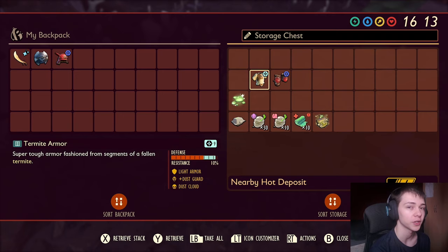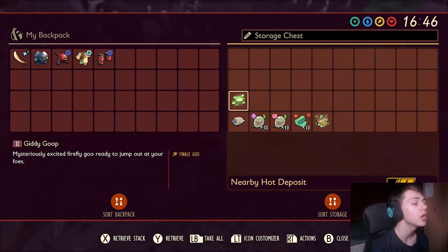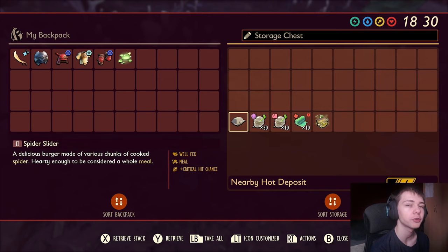The Trinket we have is the Giddy Goop — my personal favorite new Trinket in the game. You won't be able to use this if you're playing multiplayer, however, because it will actually hit your friends. If you are playing multiplayer, I'd probably use the Fresh Mint Trinket if you have it, or go for something like Thor's Pendant. For the meal, we have Spider Slider, for that increased crit chance — you want to stun her as much as possible.